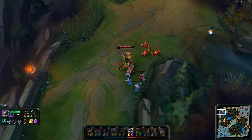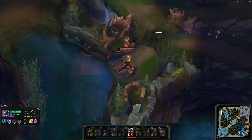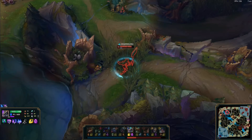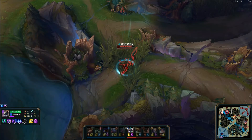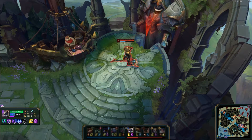As you're recalling, always think about what you can do next. You have TP available, Dragon is up, and you pushed in the wave so you can walk back to lane. Then what is the next play you should be thinking about? TP to Dragon for a 4v5 teamfight.